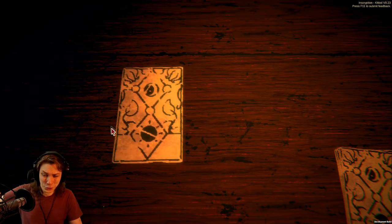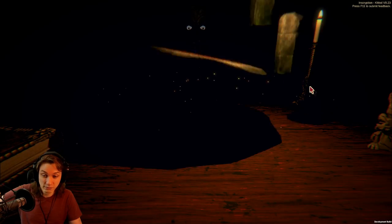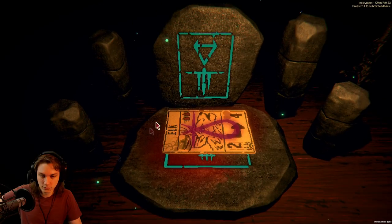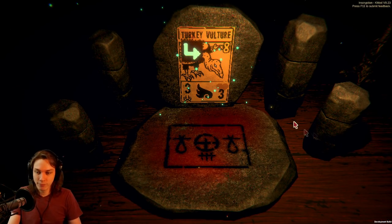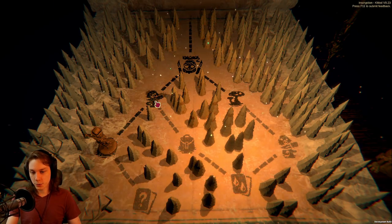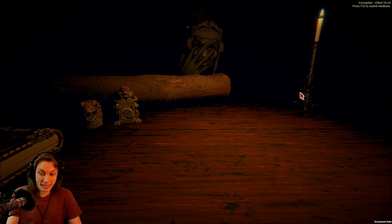Turkey vulture is like a second possible finisher if everything goes absolutely awfully wrong. I'm not thrilled about it but it thins down the deck nicely. So we're not going to use the sigil sacrifice space in the next area hopefully — maybe we get a totem now.